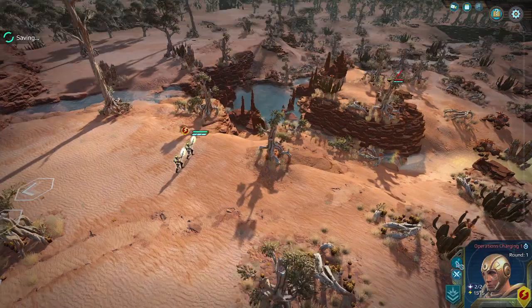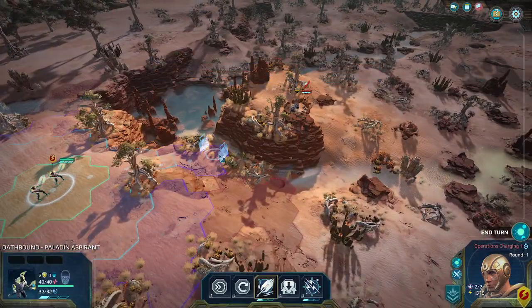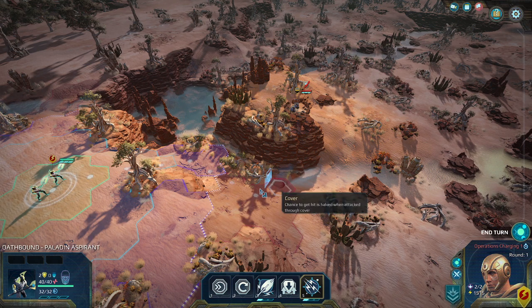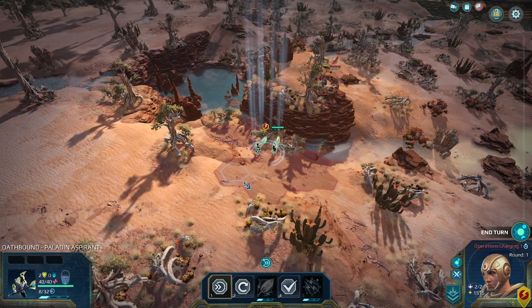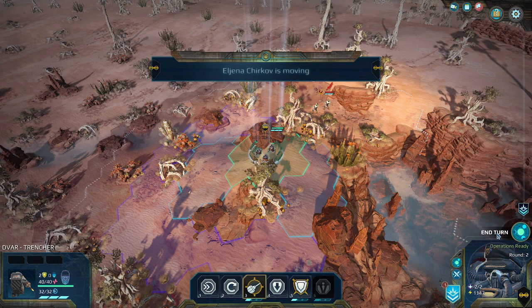The Devar are built around the idea of keeping themselves fortified and letting the enemy come to them. That's kind of how the Devar are built — we'll sit here and protect ourselves; you get to come to us.